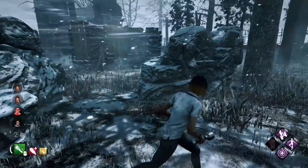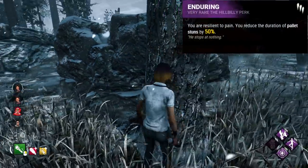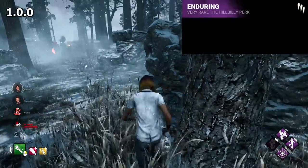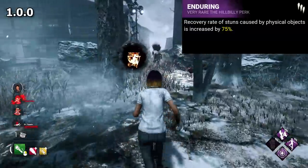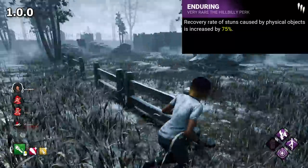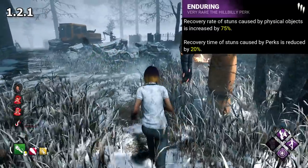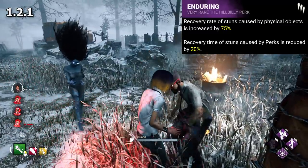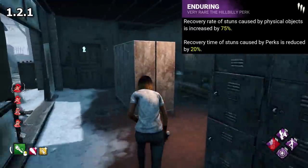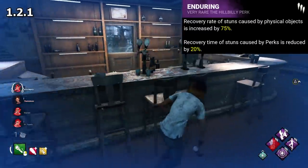Moving on to the flip side, let's look at the fairly simple Enduring. For the simplicity of this perk, it's been through a surprising amount of changes. It started out in 1.0.0 as pretty much the same, only with a 75% recovery compared to its current 50%. Where it really became prominent and almost necessary though, was in 1.2.1, with the release of the aforementioned Decisive Strike. With the release of this perk, Enduring was given an additional effect: a 20% boosted recovery time to stuns caused by survivor perks. This reduced the very long initial DS stun of 5 seconds to 4.